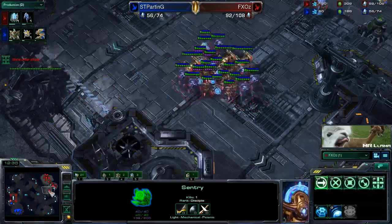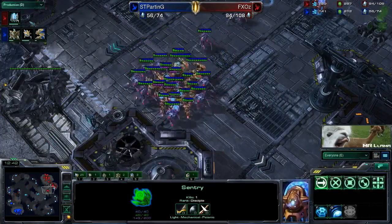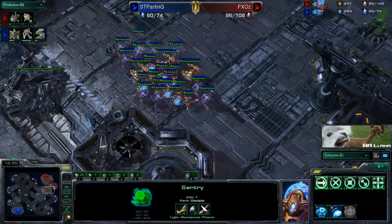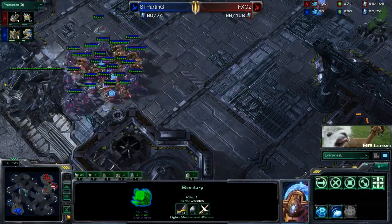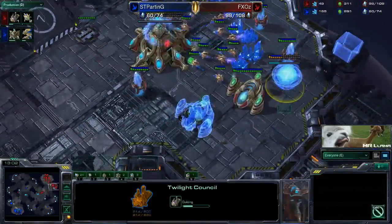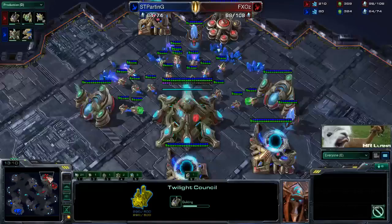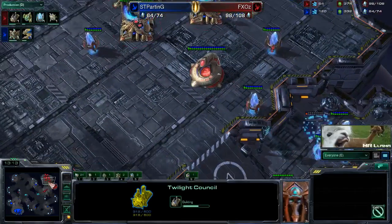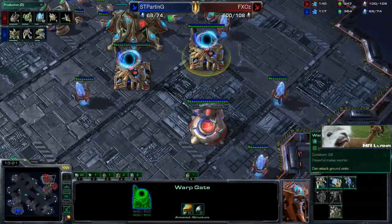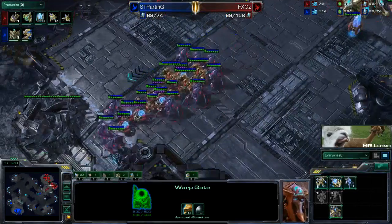Just now we see that he scouts that expansion - so what does he do as soon as he scouts that expansion? He started building more probes again. He gets a Twilight Council. He's at 37 probes, making more probes. He scouts that expansion, he starts getting probes, he got a Twilight Council. Now he knows he's safe because his opponent has invested money in this expansion and is going to be a little more defensive. He says, okay, I can get another gas, I can get a Twilight Council, I can start adding additional gateways - I don't have to constantly be warping units in.